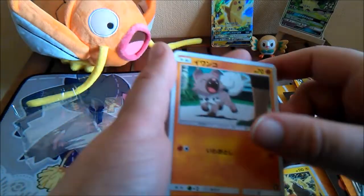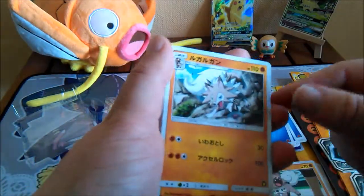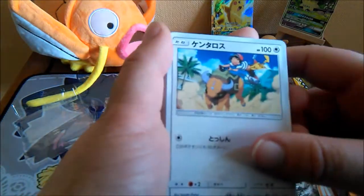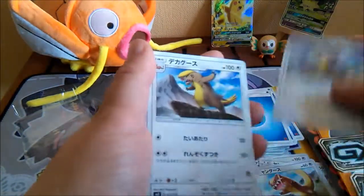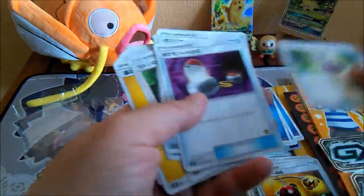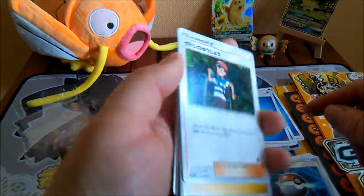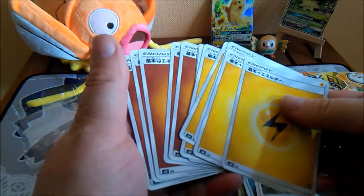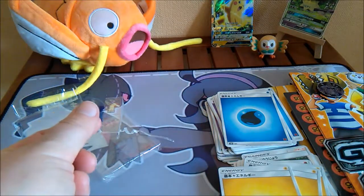Tapu — something, Koko maybe? Rockruff times two — I really like Rockruff, really cool looking. A Tauros dragging Ash with him. Some more cards, potions, and more energy.